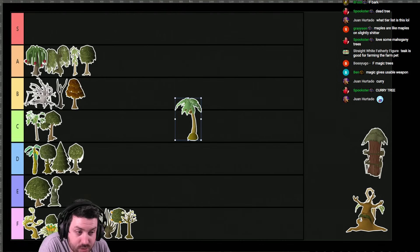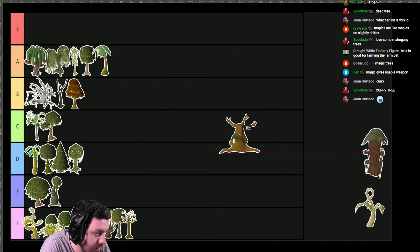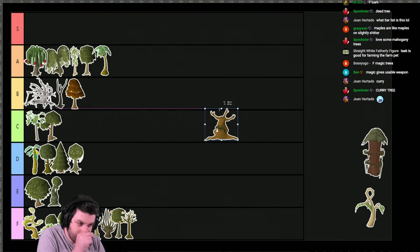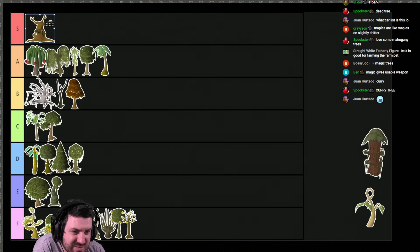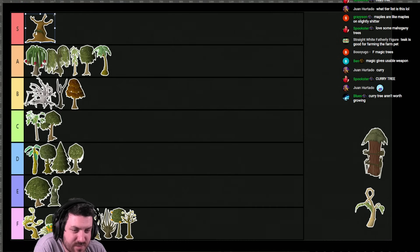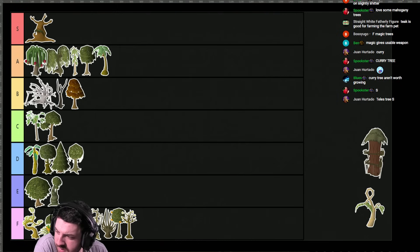Palm tree. Palm trees are good, palm trees are great, A tier — very good trees. We got the spirit tree. Spirit tree, I think, is default S tier. It's a free teleportation method and the one in your house doesn't take up one of your consumables. So it's great. I think spirit tree has to be S tier.